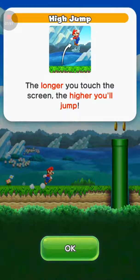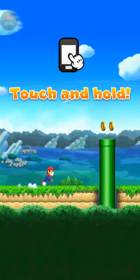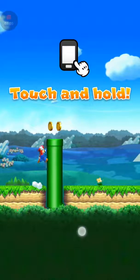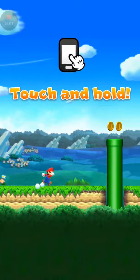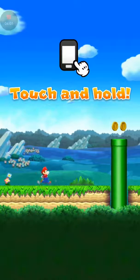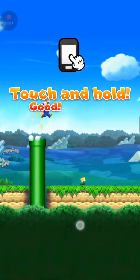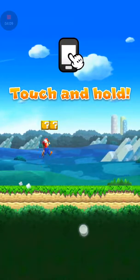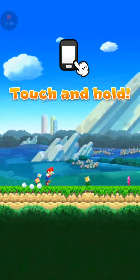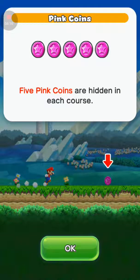High jump — the longer you touch the screen, the harder you jump. Oh, I missed that one. Five pink coins are hidden in each course.